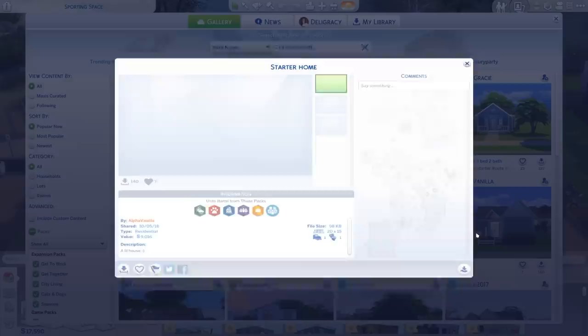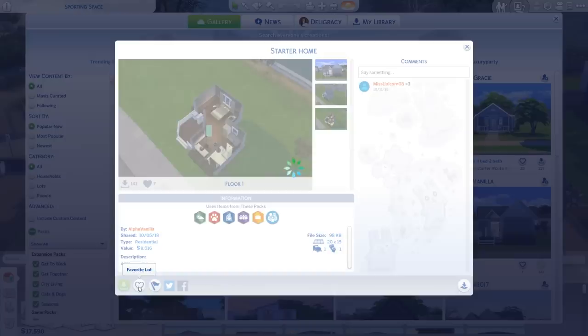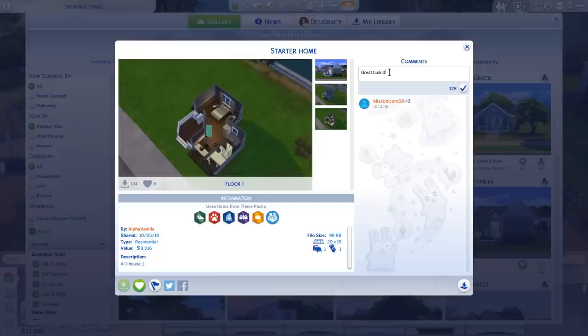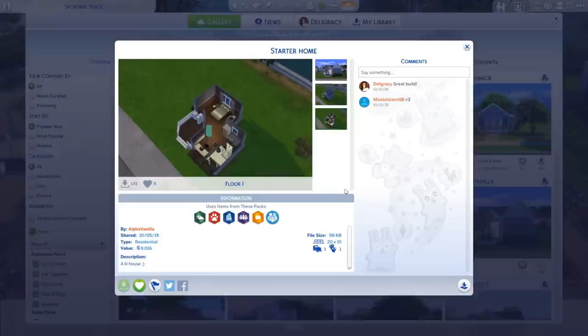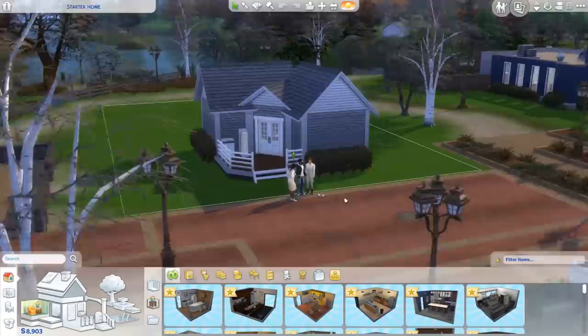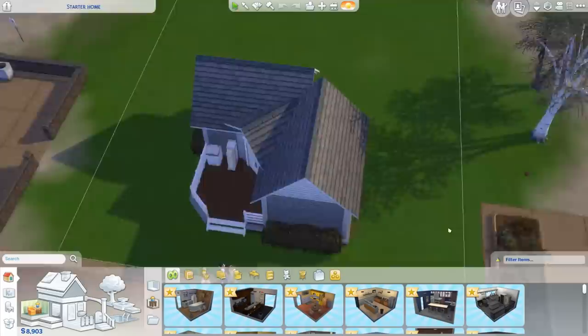This one is pretty cute — I really like this and it's one we could work on. It's by someone called Alpha Vanilla and it's only 9,000 Simoleons. I'm saving it to my collection and we can also favourite the lot. Let's leave a comment — 'Great build' — just a nice little message for that person. Now we're going to place the lot furnished. We lost our trees but that's okay — look at our little house! Isn't that cute? I love it. The roof's a little bit awkward at the back but we can renovate over time.